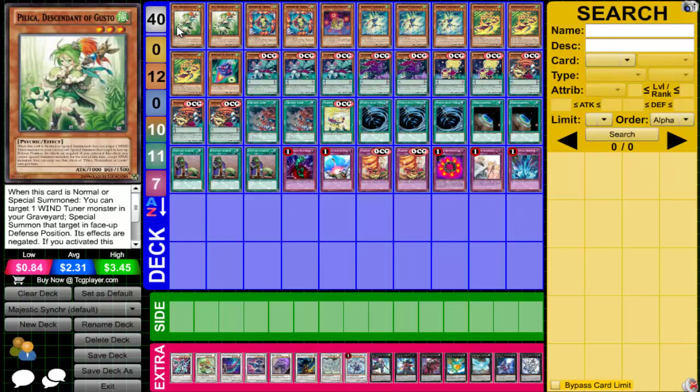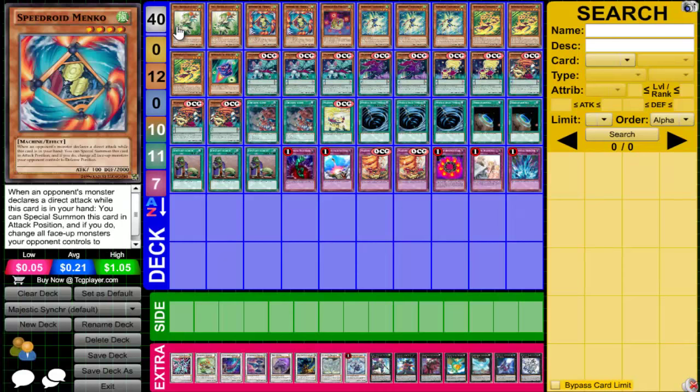We have two Pelika, Descendant of the Gusto. This is basically to get back your Tuner monsters so you can continuously Synchro with them. Two Speedroid Menko for attack negation and putting your opponent's monsters in defense — just a little bit of protection.